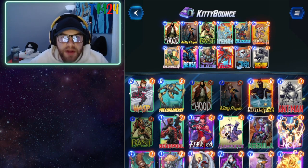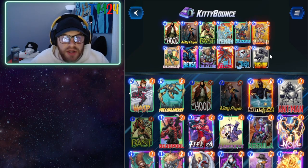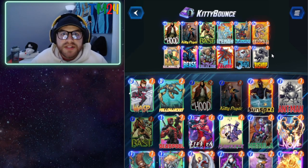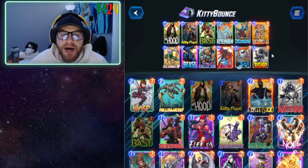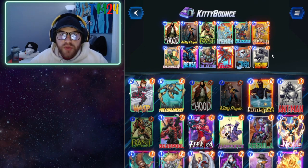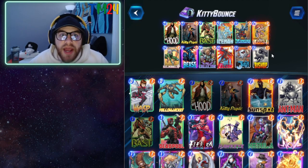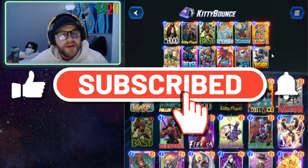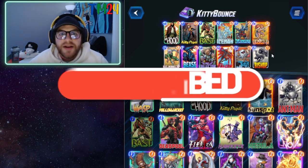This version of the deck is super cheap but we're building power through Angela, the Collector, and Bishop throughout the whole game, so there's tons of strength here. It wasn't the most insane Kitty Bounce game but we still got a really nice win — overall a really good deck. If you've got most of these cards, give it a shot. If you've hung around till now, I really appreciate the support. If you haven't subscribed, hit that subscribe and like button. Until next time, have some fun!